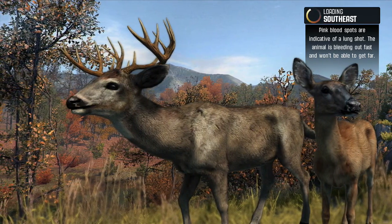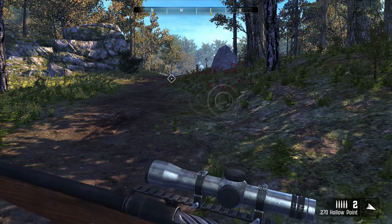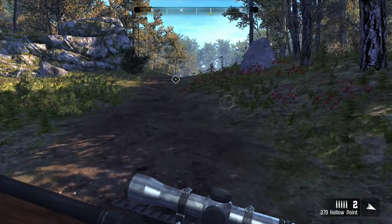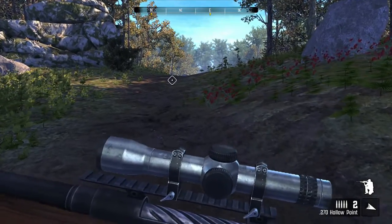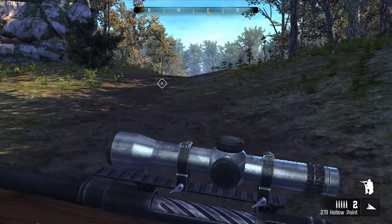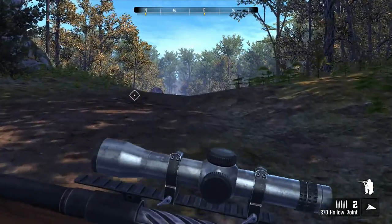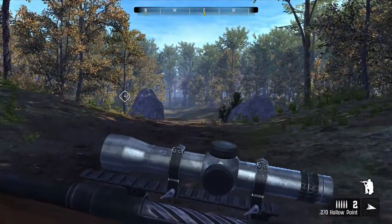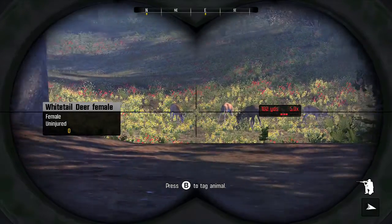Pink blood spots are indicative of a lung shot — the animal went away before I could read it. We are in front of some deer, let's go ahead and crawl our way on over here. What is over this hill? Okay, yep, we got some bucks down there — we've got one buck and three does.